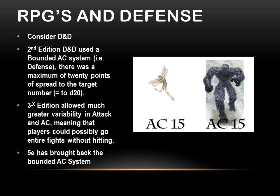Third edition allowed a lot greater variability, and you could easily get into situations where you could only hit the monsters on a 20 — a 5% chance. If your thing is hitting people with a weapon, that means at the start of your turn you know that in 95 out of 100 possible futures you do nothing. Doesn't matter how clever you are, how well you've prepared — 95% of your potential futures result in nothing happening on your turn. That sounds awful.